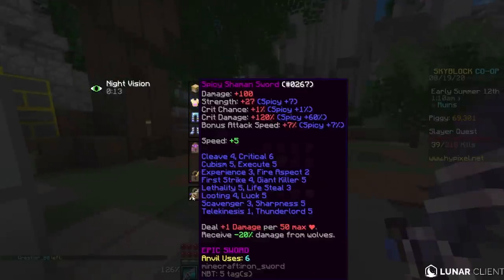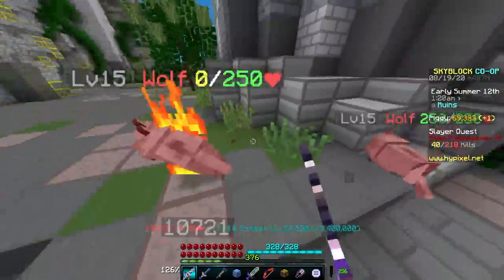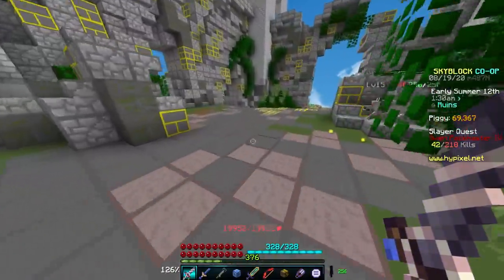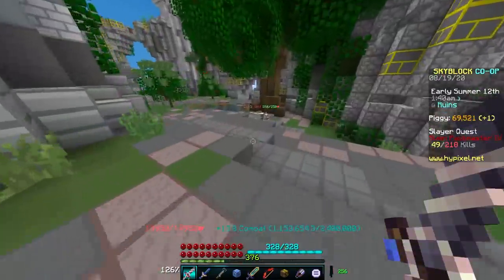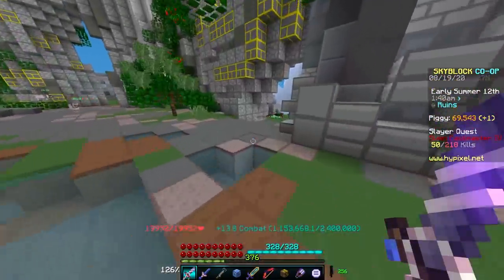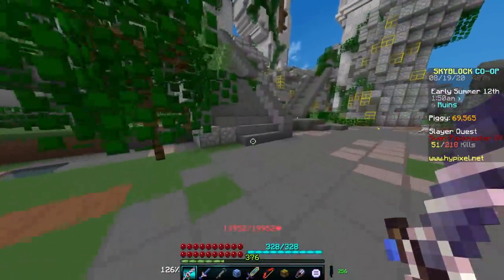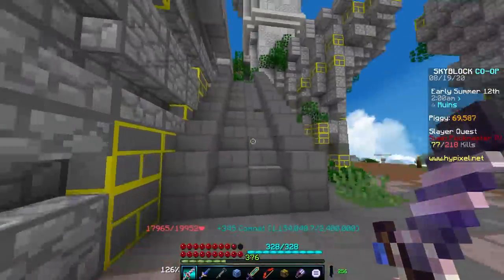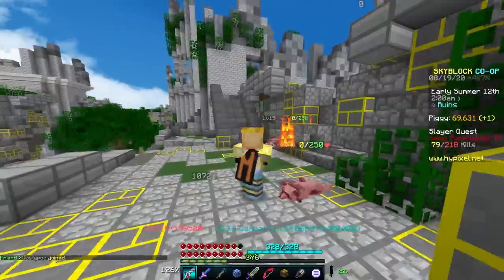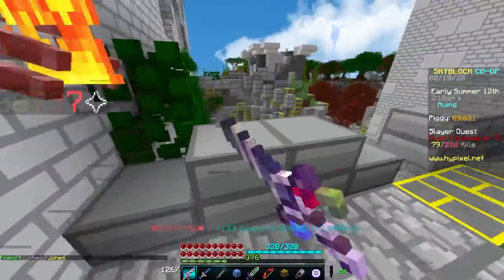For a weapon you want the Shaman Sword. You take 20% less damage from wolves when holding it, and it deals plus 1 damage for every 50 max health you have. Since Mastiff Armor gives a ton of raw health, this is the best sword to use. Attack speed is more important than ever for this slayer — especially once he spawns the baby wolves — so take them out as quickly as possible. I recommend putting Cleave on your Shaman Sword. There are two main mini-bosses: the Sven Follower, which isn't very dangerous, and the Sven Alpha — if you see a Sven Alpha, run for your life. It will kill you even in my best gear, so just stay away from it.